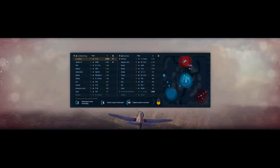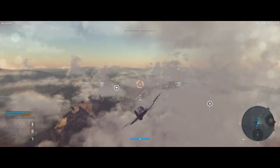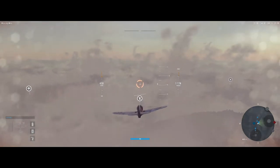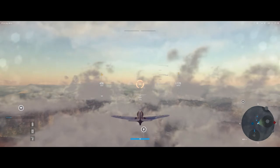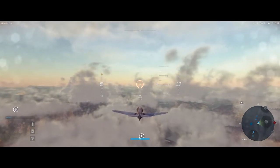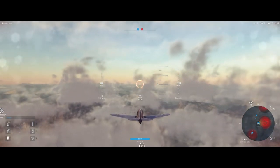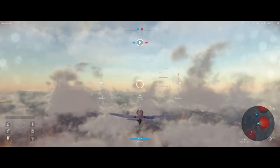Here I am in the P-36 Hawk. I was going to go towards the airfield, but no one else was going that way, so I decided to go get the command center. If you notice, the thicker band around the objective will give you more points. The one with the star — notice how thin it is — won't give you as many points. So we're going to the command center.